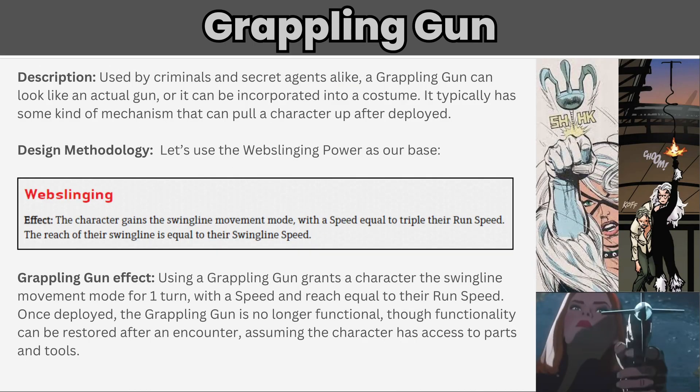Used by criminals and secret agents alike, the grappling gun can look like an actual gun — like the one Black Widow uses in the recent What If episode — or it can be incorporated into a costume, like Black Cat often uses in the comics. The grappling gun typically has some mechanism that can pull a character up once deployed. Note: although the word gun is in it, the grappling gun is not a weapon. For all of the equipment we cover today, we'll compare to the existing rules because we don't want our homebrew to be overpowered and make an existing trait or power choice obsolete.